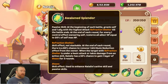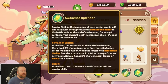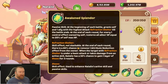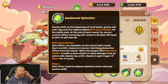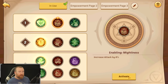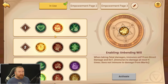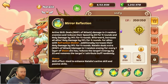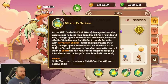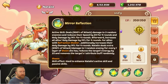Her last passive at the beginning of each battle grants herself and one ally with the highest attack refraction shelter — that's the important one, because it has a chance to remove an attribute reduction effect from the owner. That's nice because you can run something more along the lines of control purify in a lot of situations. Her active skill hits one target, deals damage to three random enemies, and reduces their speed by 20 for four rounds, as well as their holy damage.